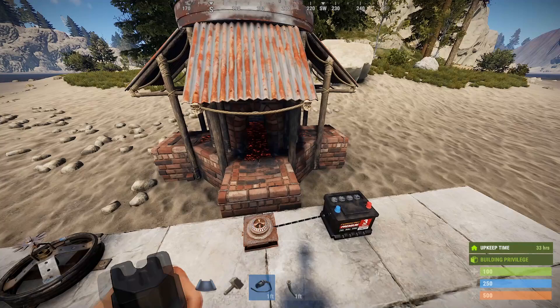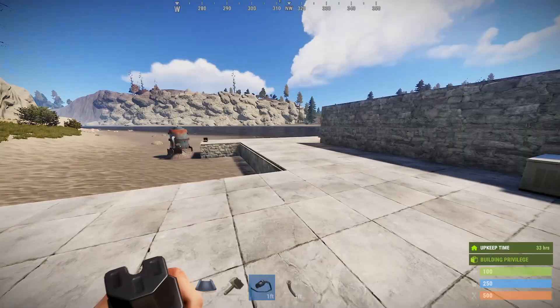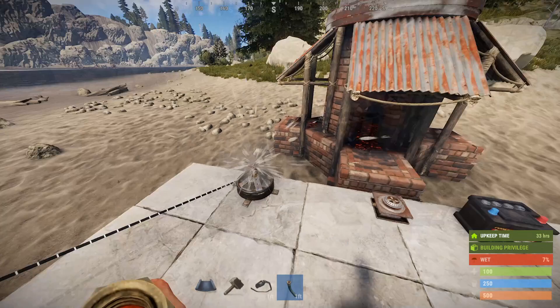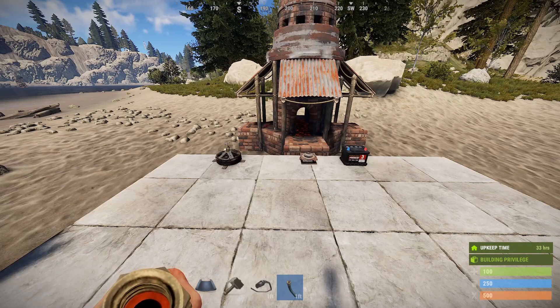Additionally, I've set up a little demonstration of an important proof of concept: you can extinguish all of these objects using a sprinkler. I'll grab my hose tool, throw some water down — this can be fresh water or salt water — and there you go, the furnace turns off.